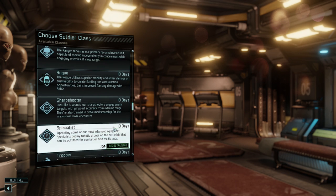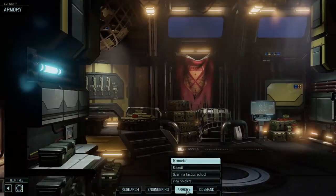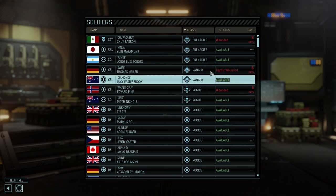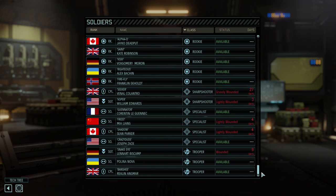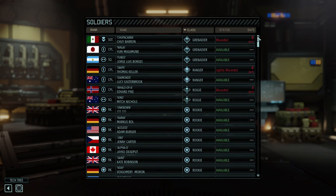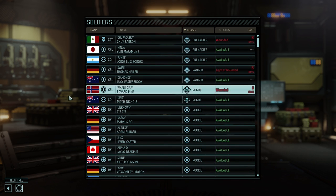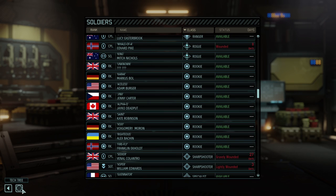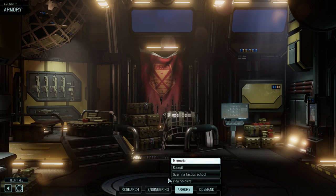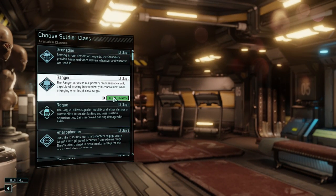What are we low on? I want to say we're low on Rangers and Sharpshooters — that's what my gut's telling me. Let's see: three Grenadiers, two Rangers, two Rogues, a bunch of rookies, four Specialists, two Sharpshooters, and three Troopers. So yeah, another Ranger wouldn't be a bad idea. A Sharpshooter wouldn't be a bad idea. We're going to need a minimum of three of each. I'm already thinking we're going to need to hire more squad mates this time around. So let's put you in here as a Ranger.